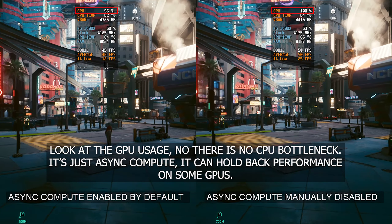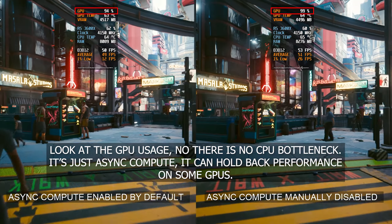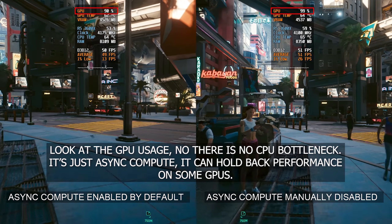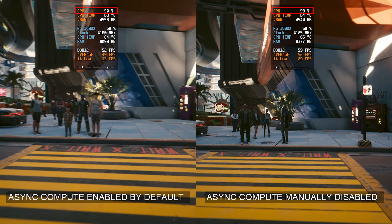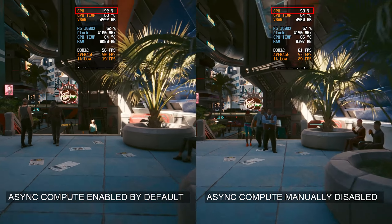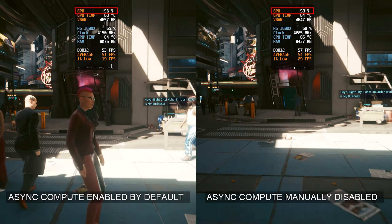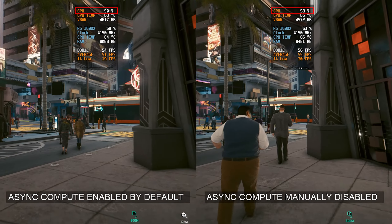I'll explain what Async Compute is and why it might be causing issues for some players. In simple terms, Async Compute is a feature that allows the GPU to handle multiple tasks at the same time. This can improve performance in games that are optimized to use it. But in the case of Cyberpunk 2077, it seems that the feature is causing more harm than good on certain GPUs.